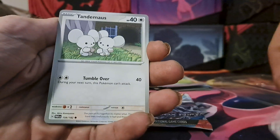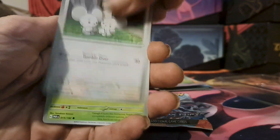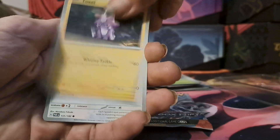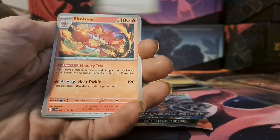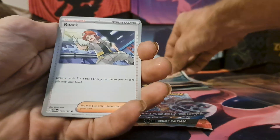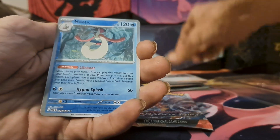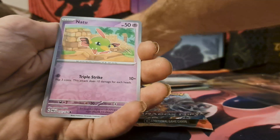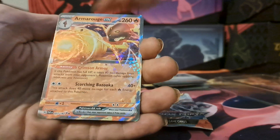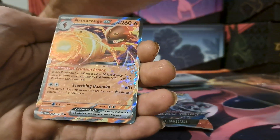Electric energy — hopefully that shocks ahead into one of these two packs. We got Tadbulb, Toxel, Spinda, Samisear, Crobat, Roark, reverse Medicham, reverse Natu, and a hit — kind of — on Maushold ex.